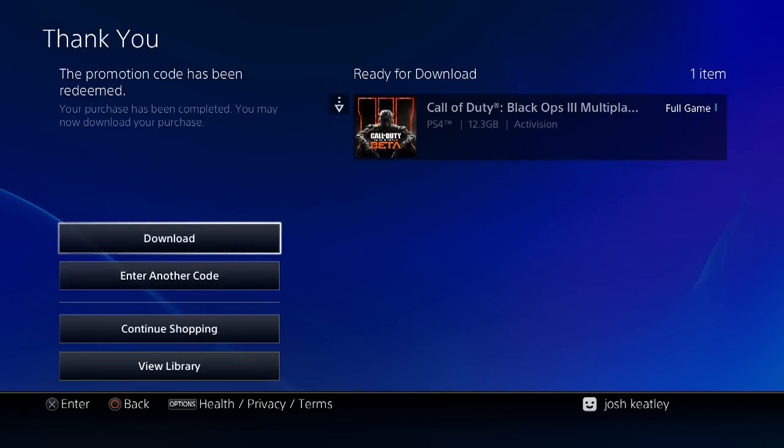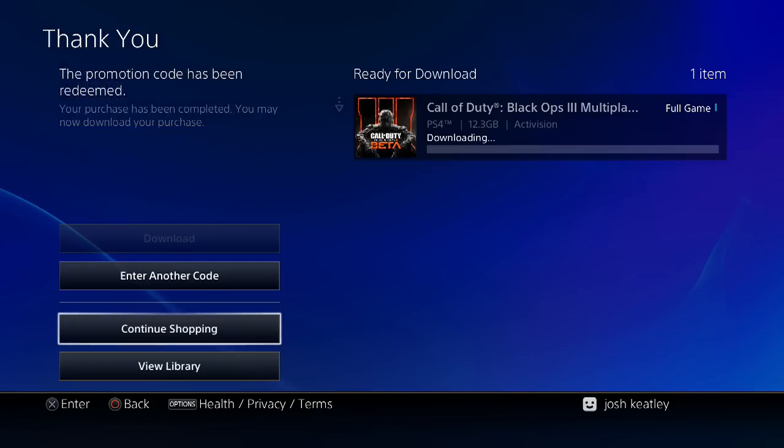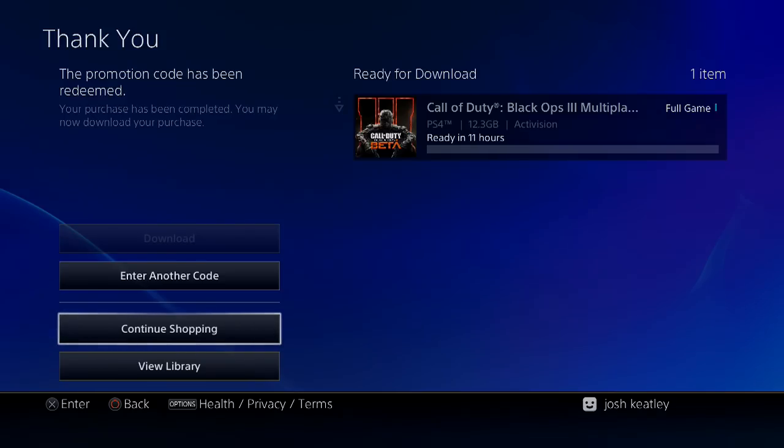There is a way to make your downloads go faster — I'm gonna put the link to that video in the description, so make sure you check that out. If you guys have any extra friend codes you want to help me give away, please send them to me via YouTube, Facebook, or Twitter — all those links are down in the description. This beta runs for five days starting today, Wednesday, all the way to Sunday. I'm gonna be putting out three to four videos every single day, so make sure to subscribe. Thanks so much for watching and have a great day!